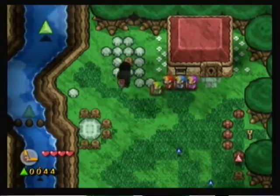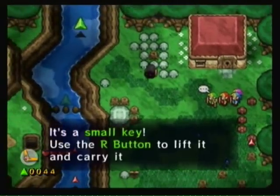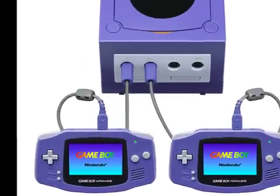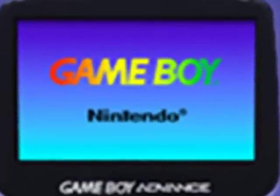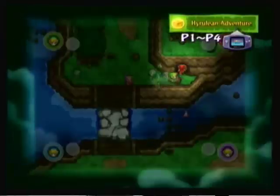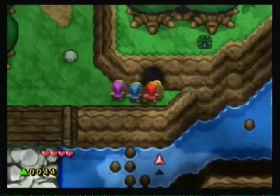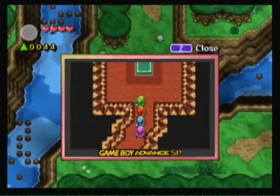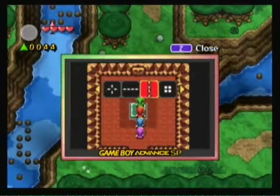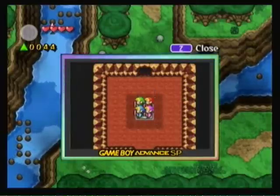All these things make Zelda Four Sword Adventures very different from other Zelda games and turned some players off. The thing that makes this game unique is that you can play through a Game Boy Advance instead of the GameCube controller. Whenever you enter a cave or sub-area, the screen switches from the TV to the Game Boy screen. But if you're playing with a GameCube controller, when you enter a sub-area, a window pops up showing what the Game Boy screen would display — and weirdly, it gives you the option of closing the window, leaving you completely in the dark.